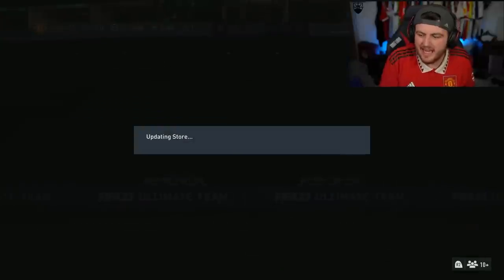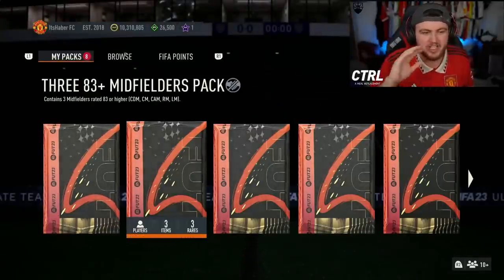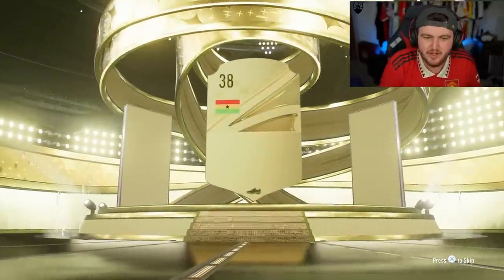EA have just dropped the Team of the Year midfielders as well. We have De Bruyne, Modric and Bellingham all looking very, very good. So I'm going to start off by opening my three 83 Plus midfielder packs first. We'll see if we can get something good here.